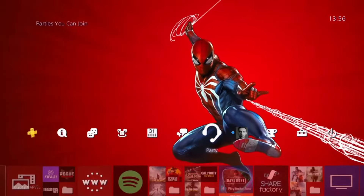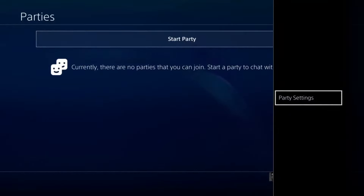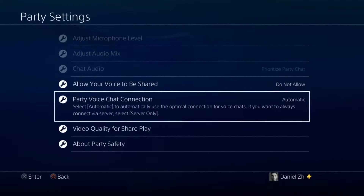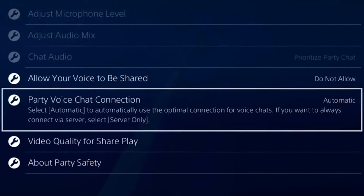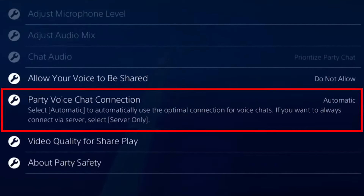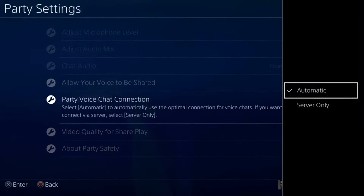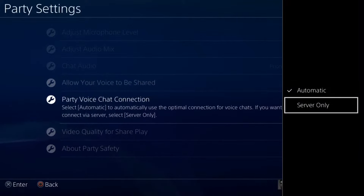In PS4, if you go to the party section and then press Options on your controller, in party settings if you scroll down, you can see there is an option called 'Party Voice Chat Connection.' You have two options to select: Automatic or Server Only. It says select Automatic to automatically use the optimal connection for voice chat, and if you want to always connect via server, select Server Only.